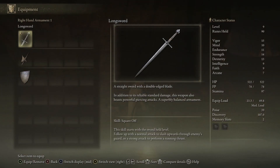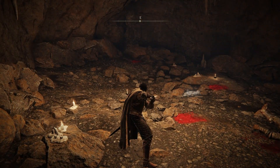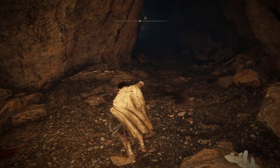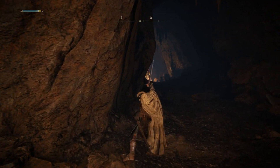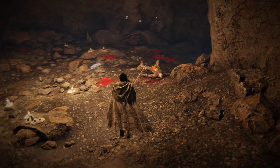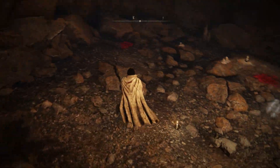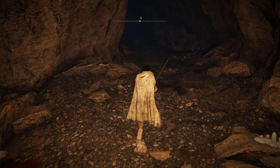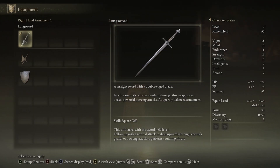This longsword starts with the Ash of War called Square Off. If you hold L2 or the left trigger and do a light attack, you slash upward. If you do a strong attack, you perform a running thrust. It costs FP to use these attacks but they're very powerful, especially against shielded enemies. This particular skill isn't the best compared to others, but it's situationally useful.